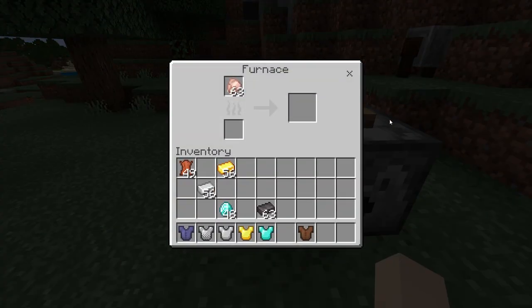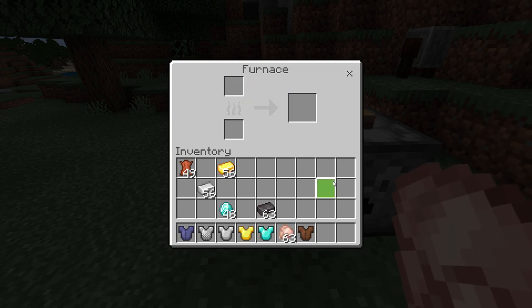There is one more thing: you can actually smelt chain, iron, and golden chest plates, and it will return a single nugget of iron or gold.